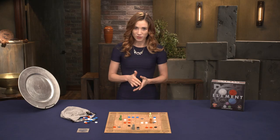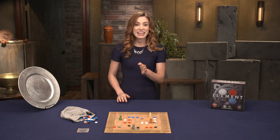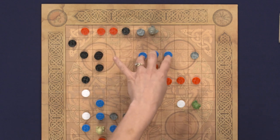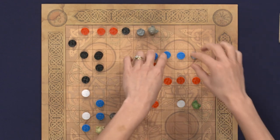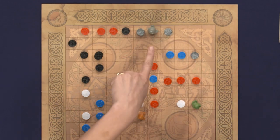Wood may also absorb water stones when a river moves into its space — this is known as new growth. When this occurs, the water stones are removed and the active player may draw a wood stone and place it anywhere on the board.